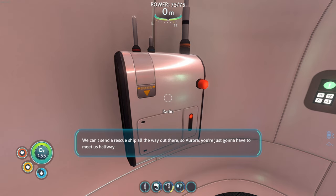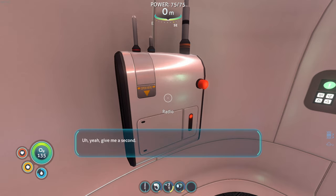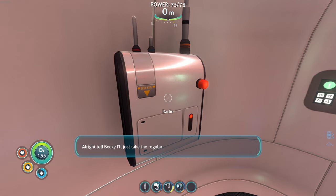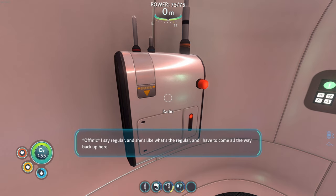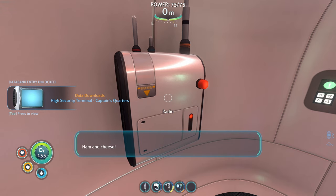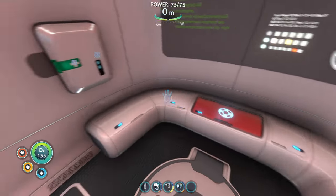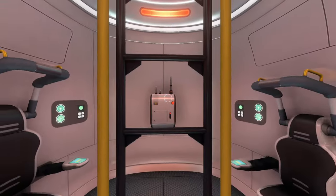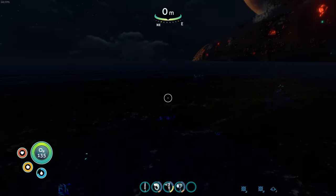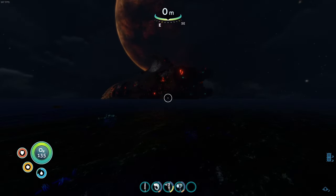Oh, we can't send a rescue ship all the way out there. So Aurora, you're just going to have to meet us halfway. We've downloaded blueprints to the ship's computer. Linebox data shows the high security terminal in the captain's quarters is still functional. Becky's leaving in five minutes. Tell Becky I'll just take the regular — she'll know what I mean. The code should be 2679. What a serious rescue mission.